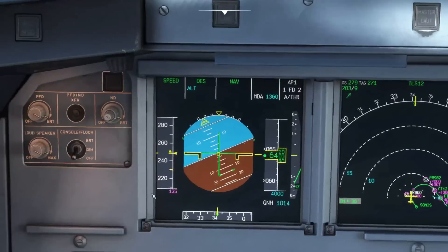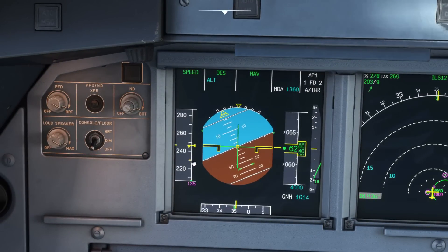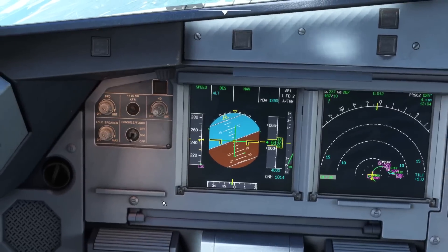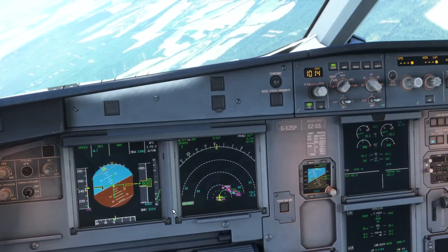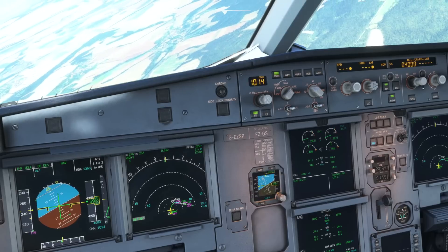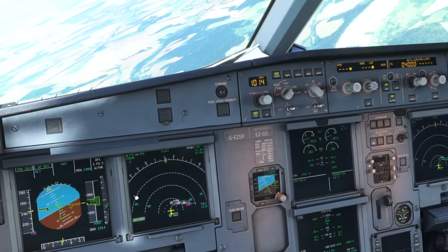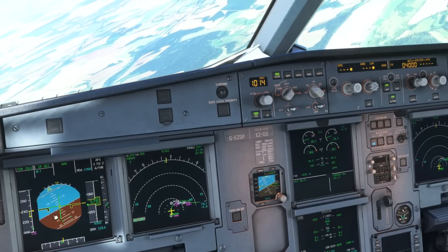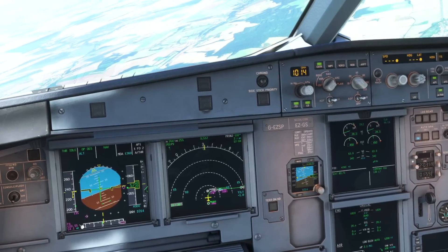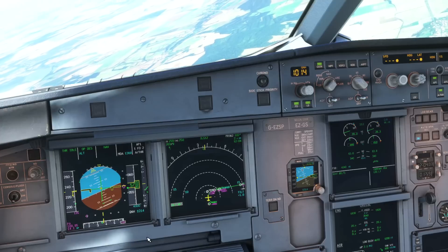If you find you're not bleeding off airspeed quickly enough there are two things you can do: you can either pull the speed brakes out, or you can push VS and descend at around 1,000 feet per minute — you don't really want to descend any faster than that or you will not lose speed. My preferred method in this situation is to use open descent, which means we will level off because open descent bases the descent rate on the airspeed we are targeting, so once we've reached green dot we'll start to descend again.